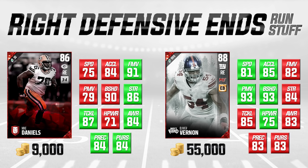Mike Daniels also has higher tackling, so guys won't break off of his tackles as often. Vernon is a better pass rusher, but Mike Daniels can also get after the quarterback with a 91 finesse move. The one area where he's not quite as good is block shedding — he's three points lower — but a 90 is still good enough in Ultimate Team. At 9,000 coins, Mike Daniels is a pretty great value.